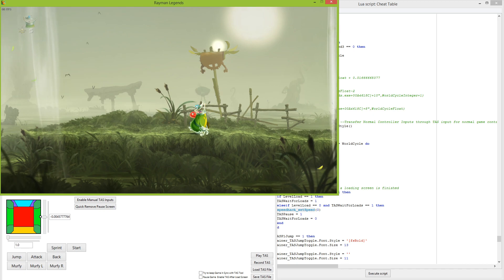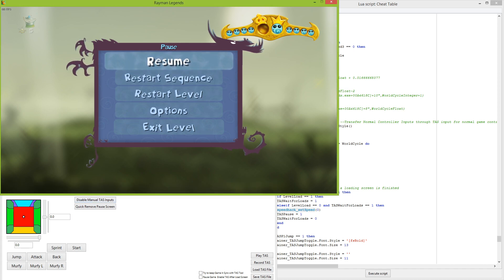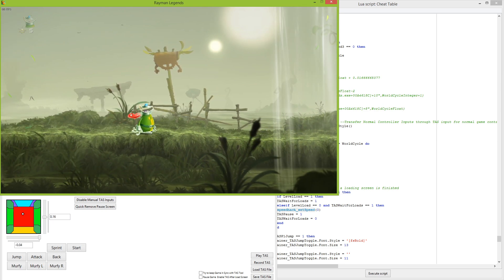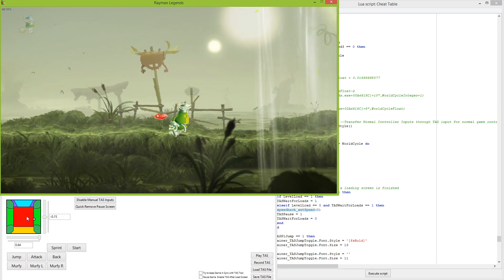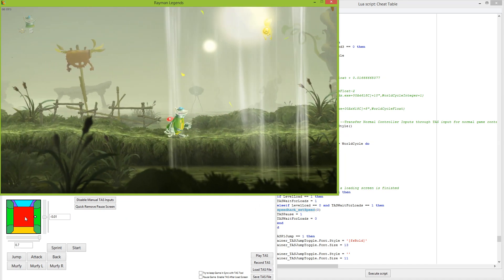You would not normally be able to do this in any capacity. But when I enable TAS inputs, there's a new style of controls where instead of the TAS analog input viewer being one-to-one with my analog stick, I actually control the position of this dot with the analog stick as if it was like a character. I'm just moving it as if it was a character inside a little box, moving into the regions where it controls the character.